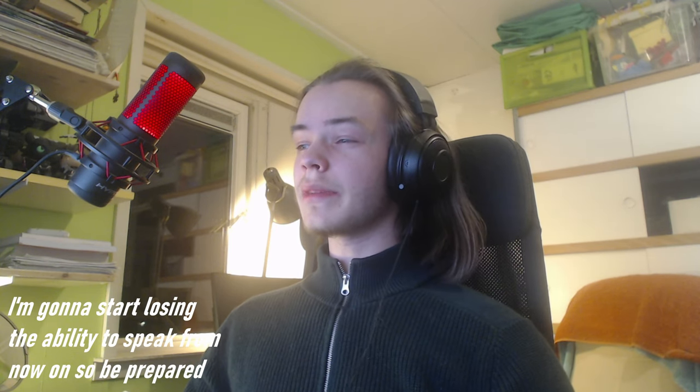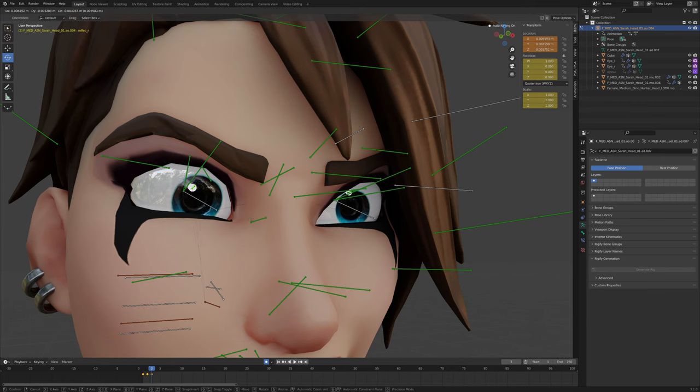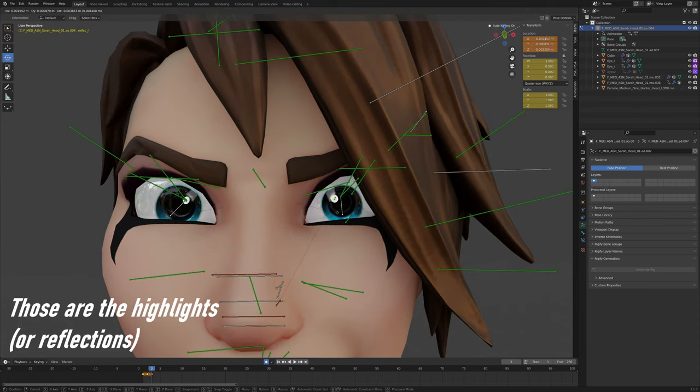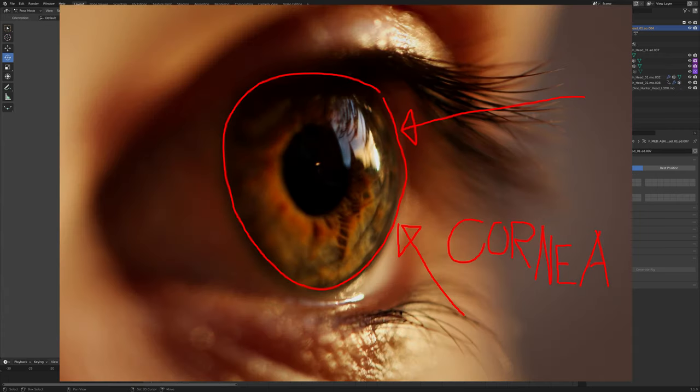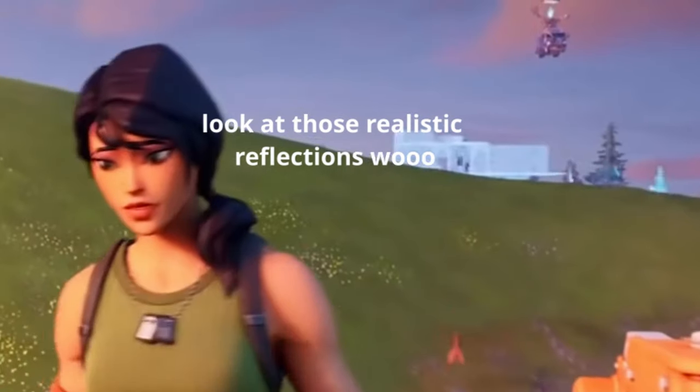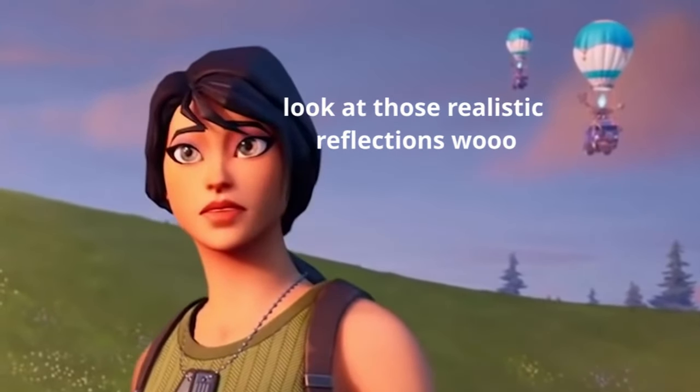Adding highlights is going to go a long way to making a character look more appealing — less creepy and less dead. Those circle things that come with Fortnite models are a simple illusion that convinces you that the eye has a cornea, at least in Fortnite models. If you want to make more realistic Fortnite art you can model your own cornea like Epic did in their recent trailer.